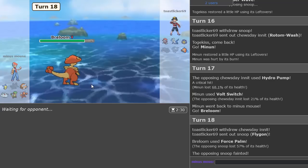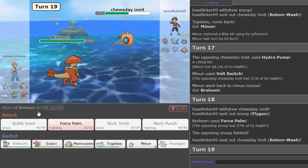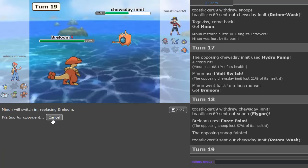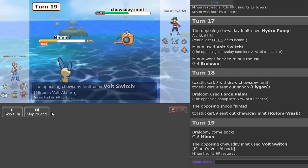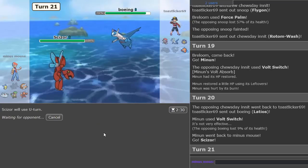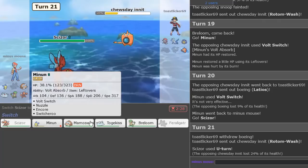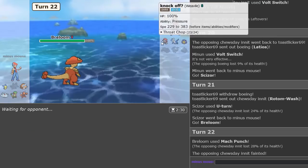Looking kind of clean. Got the thumbnail text too — little Minun putting in the finest of work. We're on an undefeated run with Minun so far. Going Minun — yes! I get the full switch into Scizor and he's now trapped in the Vortex.